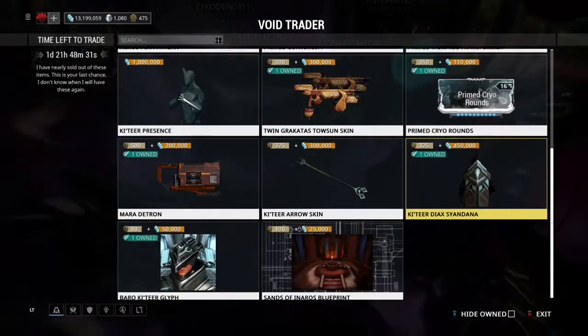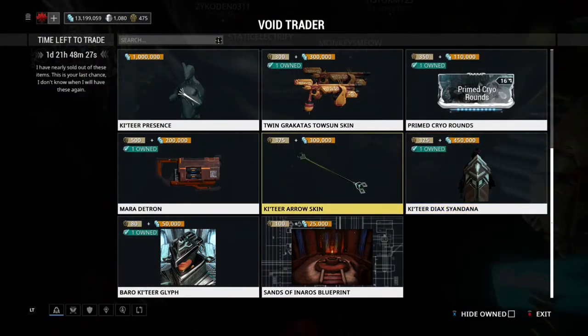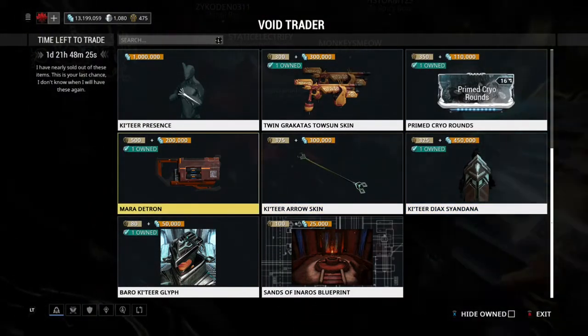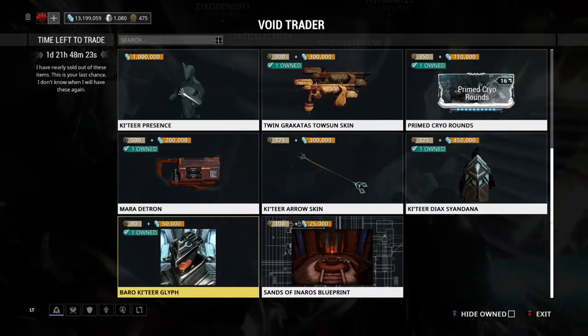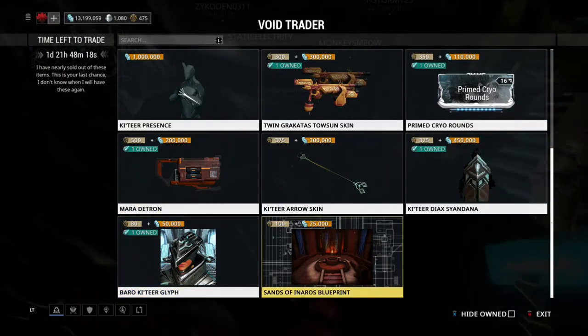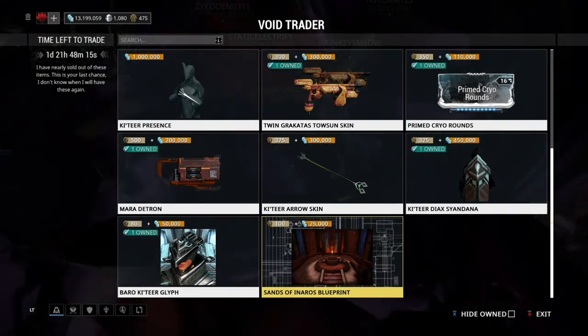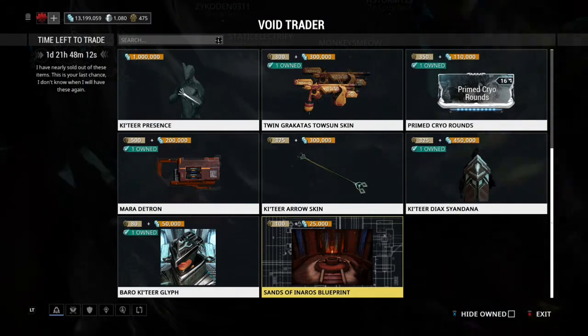The Grakadi tier Counts-In skin — sure, if you have extra credits, same thing. Prime Siren Rounds: if there's anything I suggest, that'll be the second thing I suggest. The Mariditron is a master rank weapon; I don't like it. Katir's arrow skin looks nice, I want to get it eventually. Katir Diak Cyandana — eventually, if you get the credits.